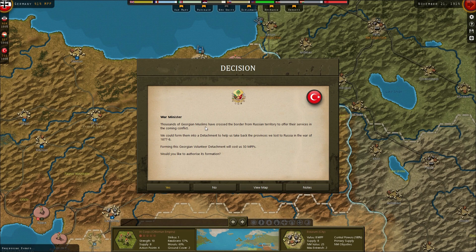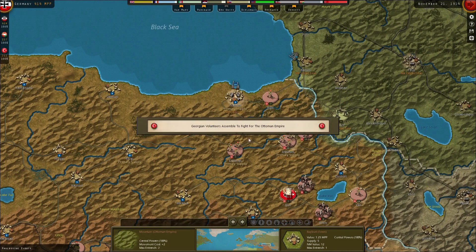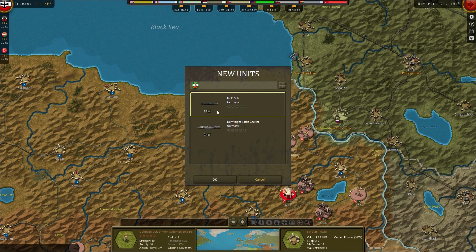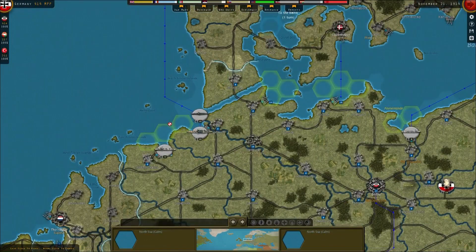Now for the Ottomans - thousands of Georgian Muslims have crossed the border from Russian territory to offer their services. We could arm them into a detachment. It's only a detachment but it only costs 50, and we get one immediately, so I'm going to say yes to that. Get ourselves a little detachment there in Baybert.